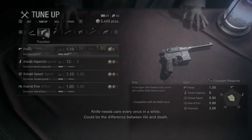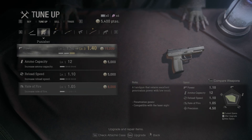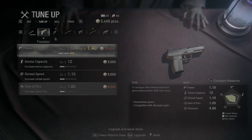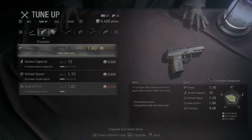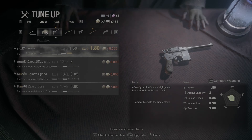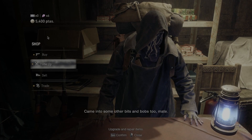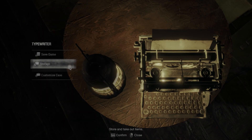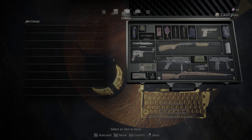Okay, knife needs care every once in a while. The Red 9 is the best pistol right now — I can increase its ammo capacity, it can hold 12 rounds which is pretty great. This other one has a faster rate of fire and is better in every aspect except damage. I'm gonna stick with the Punisher for now and put the Red 9 in storage to free up space.